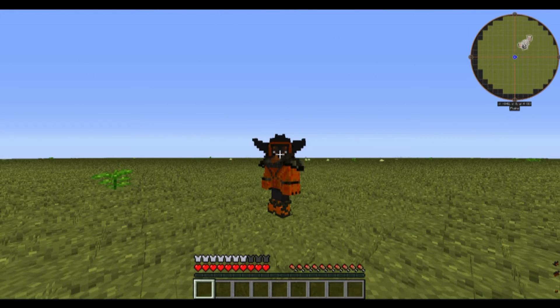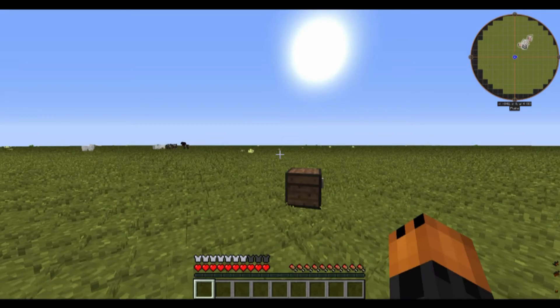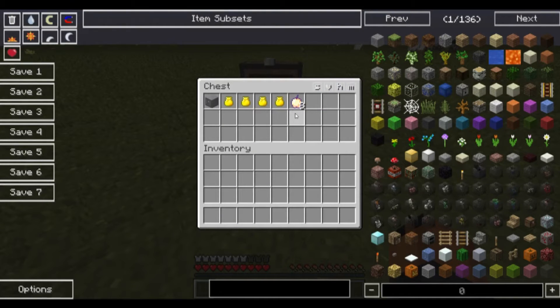Today's glitch deals with a filing cabinet from Extra Utilities and the golden bag of holding. It works for whatever is in the golden bag of holding — stackable items, non-stackable items. This is for Minecraft 1.7.10, recorded on January 18, 2016, so it's not patched. It works on multiplayer servers and single player worlds.